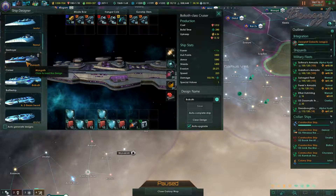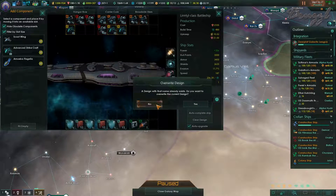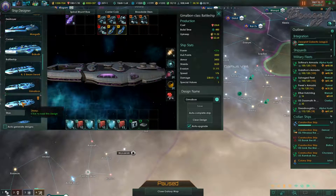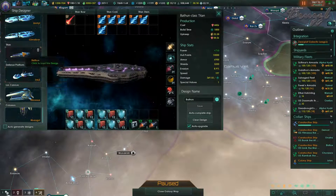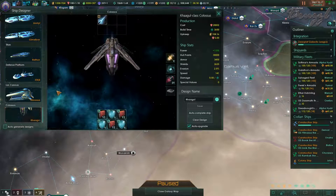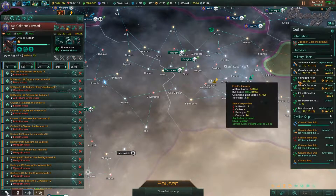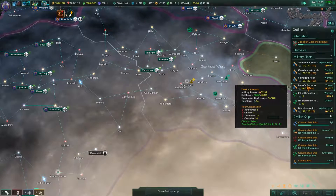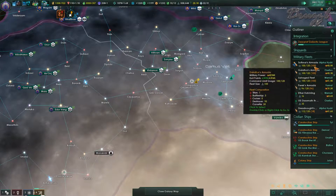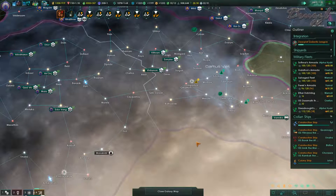Let's get that upgraded — that was our cruiser, right? So now we should have a hangar battleship in here somewhere. Let's get that saved — make sure the cruiser saved. I have two — we want advanced strike craft, not the flagella. Our titan doesn't have any. Defense platform is just the ion cannon, and the colossus is the colossus. Cool, so now we can upgrade you guys.